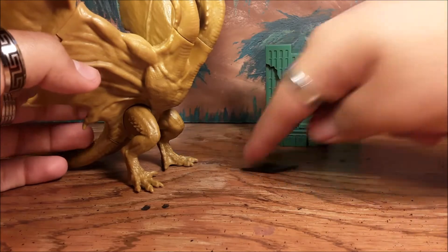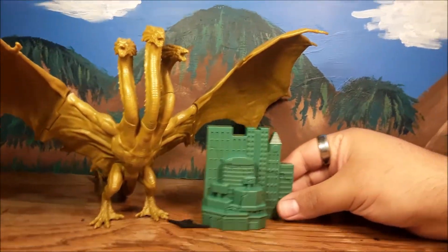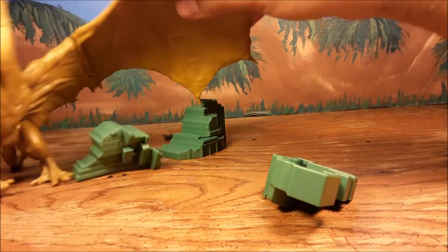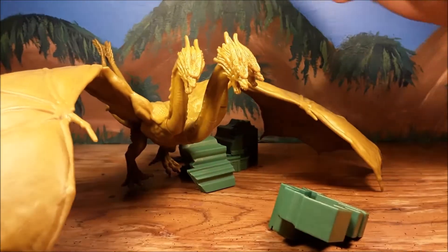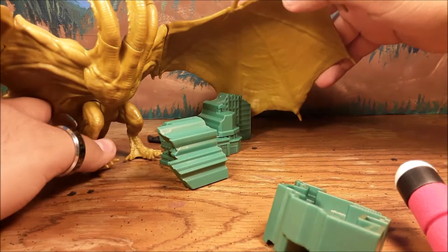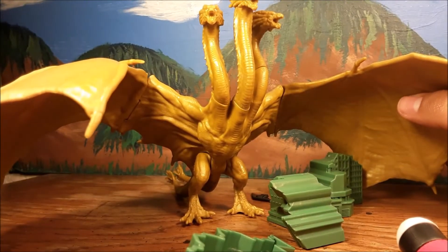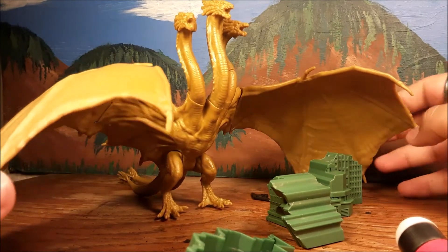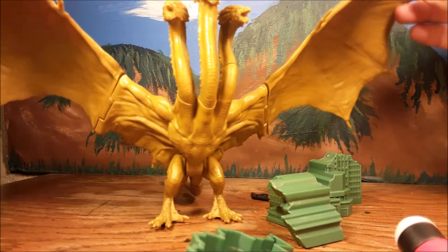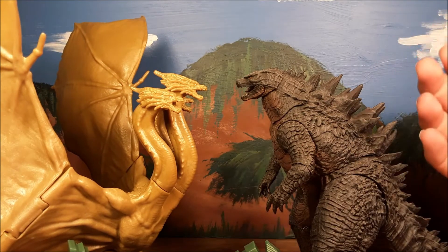Here's how the figure looks next to the building accessory — you can see the scale. Ghidorah looks pretty imposing when his wings are down. When his wings are like this, he looks more massive — it just looks really cool. Ancient Alpha Predator.